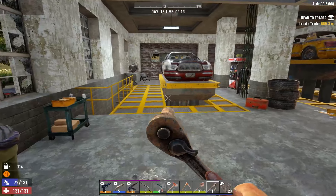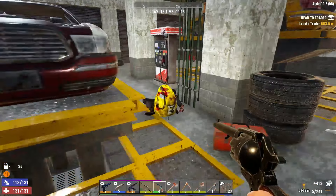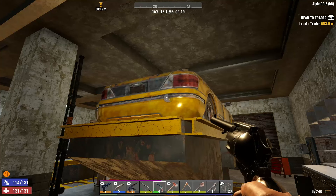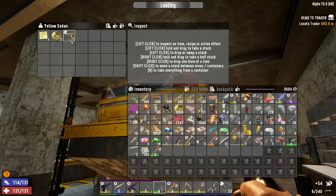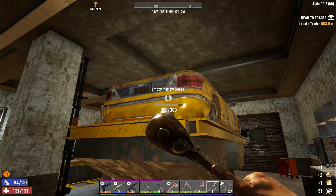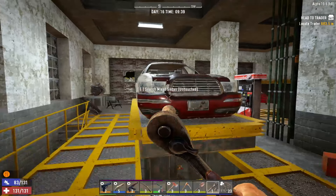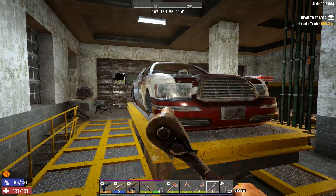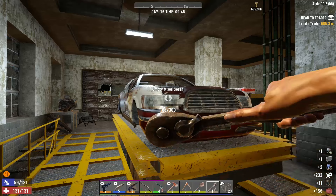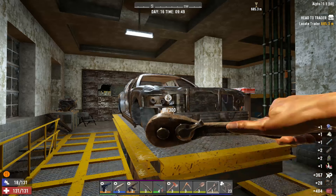Do I dare go in here? There's one — another one. Nice, with some coins. I'm supposed to go see the new trader. Let's take this one apart — there was an engine but no batteries. Oh, another claw hammer. Come on baby, give me something good. Radiator, radiator. Getting a lot of gas though — that's awesome.